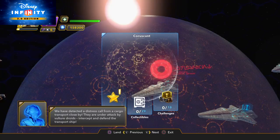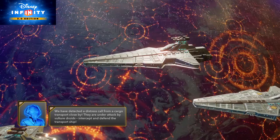You've detected a distress call from a cargo transport close by. They are under attack by vulture droids. Intercept and defend the transport ship.